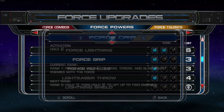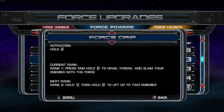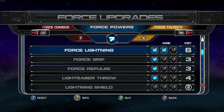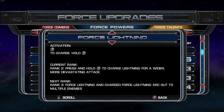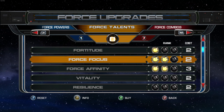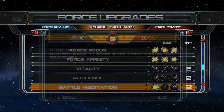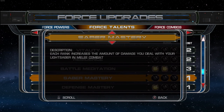So we have throw — we can lift up two enemies. We're just gonna grab max level lightning. So many talents. Let's just max out our force, make things go faster.